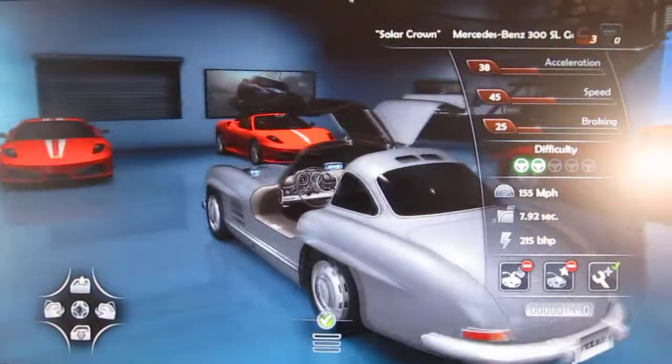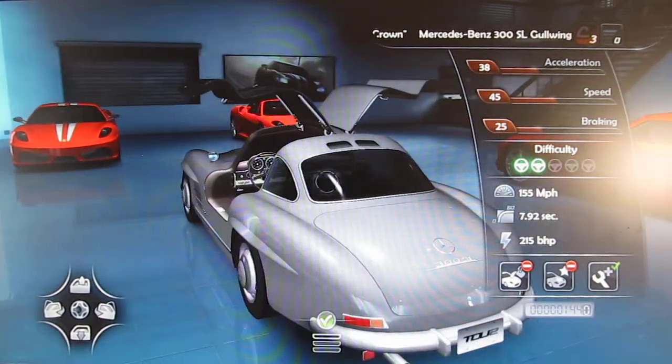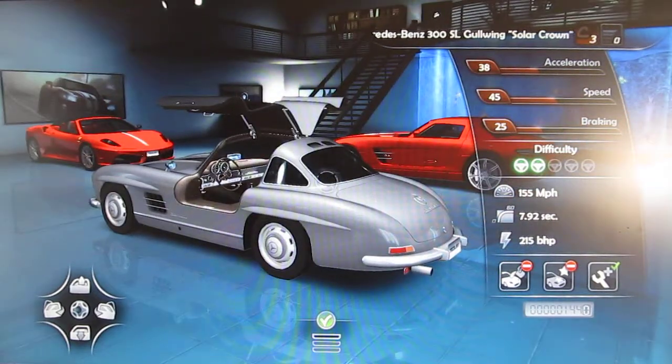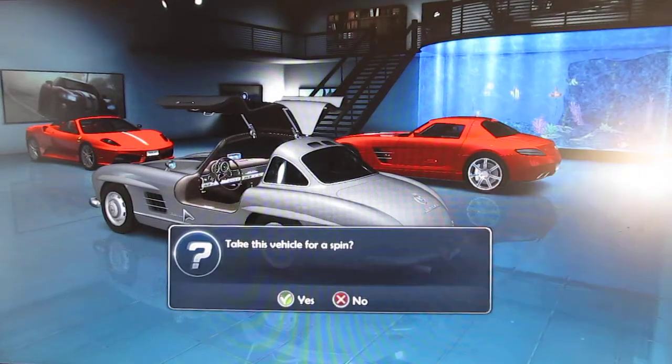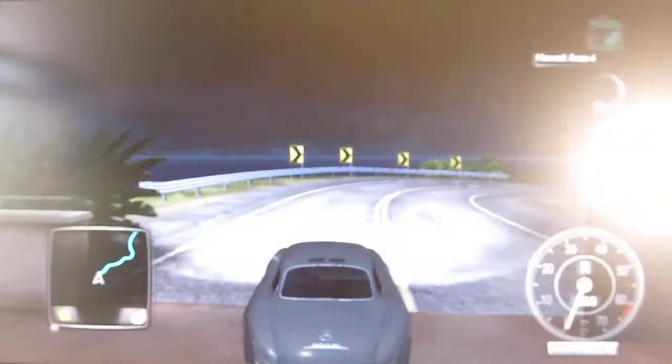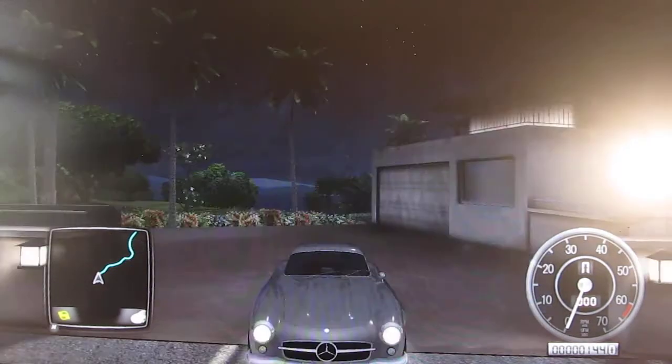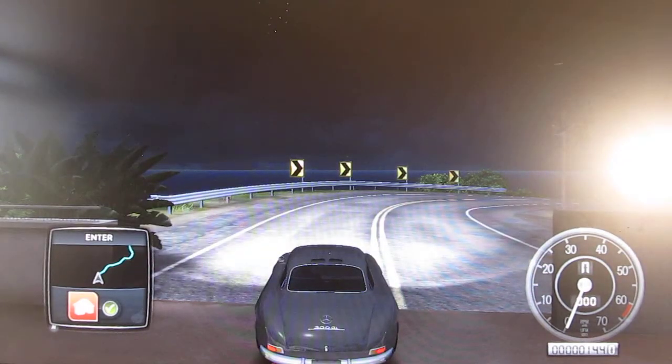This is pretty much the only SL Gullwing that I have, but they're basically identical. This car and the normal SL Gullwing are basically identical to each other. So we're gonna drive this one around a little bit, and this one has a little bit of a twist to it. As you can see, it was gray in the garage, now it's completely black. That's because this thing has color-changing paint.